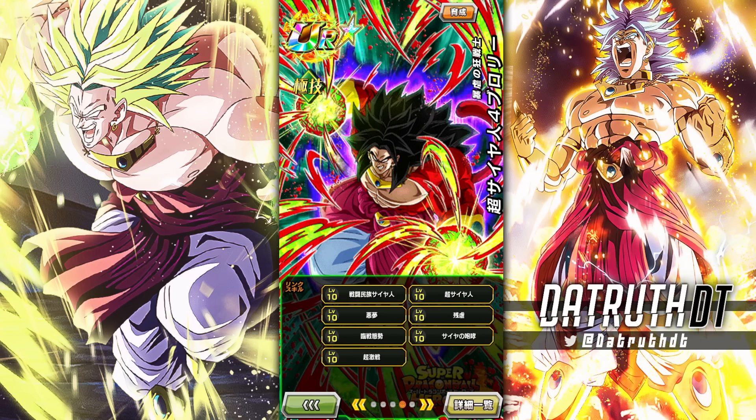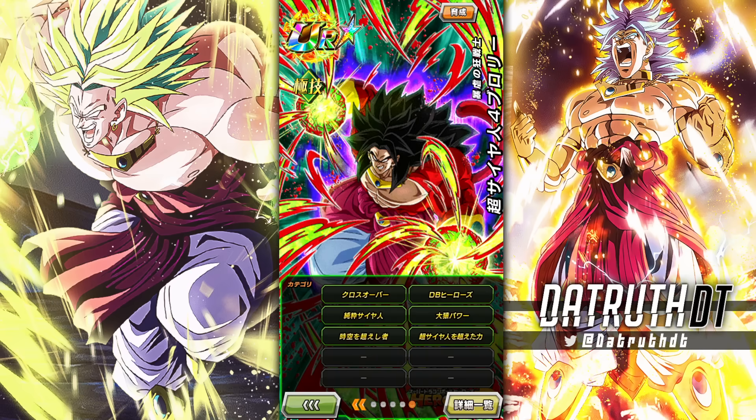I wouldn't mind characters who are weak to AOE if they could be a little stronger than what this Broly is. The fifth anniversary blue fusions are weak to AOEs too, but I don't hate them. Not every character is going to be perfect for every fight. For new banner headliners I want Limit Breaker Vegeto-level power — able to handle AOEs — but for this Easy A Broly, there are spots we could use him.